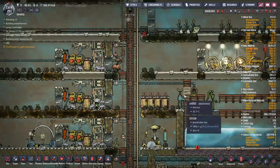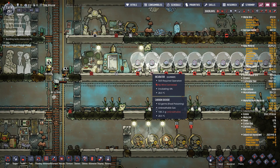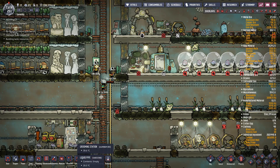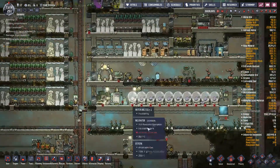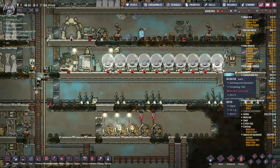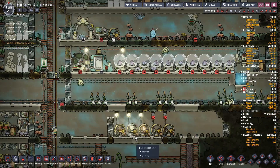If you want to spend power, powered incubators use about 350 watts and hatch eggs in four cycles instead of 20. Since hatches live for 100 cycles, one powered incubator can support about 25 hatches. However, they generate a lot of heat and take a lot of power. It's usually better to make more metal and build unpowered incubators for your egg needs early on.